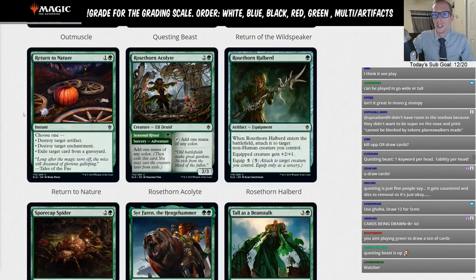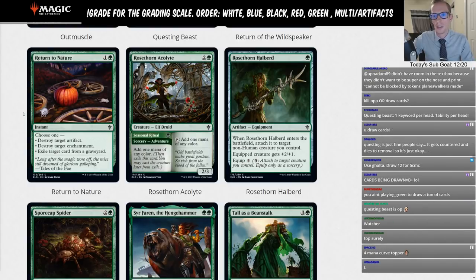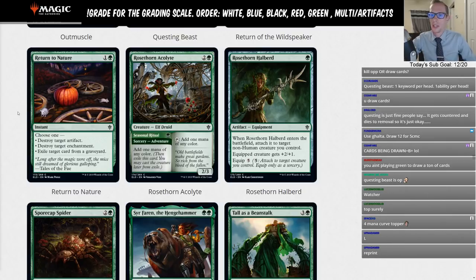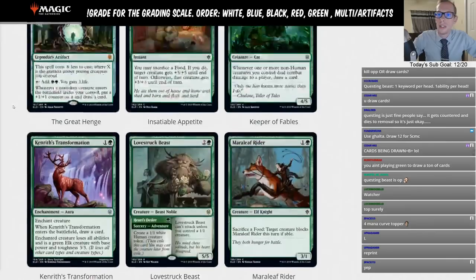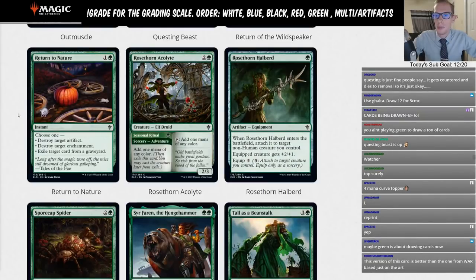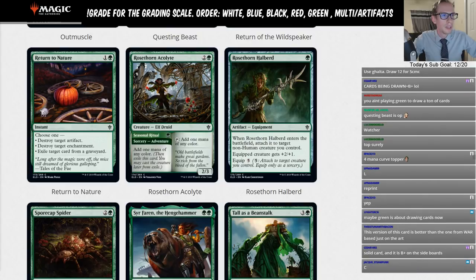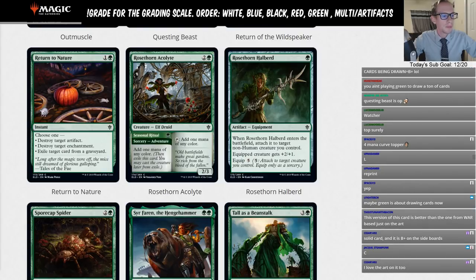Return to Nature is one green instant — a reprint already in Standard. Destroy an artifact or enchantment, or exile a card from a graveyard. Could be a little more useful now with these big legendary artifacts — maybe you need to get rid of a Great Henge. It's a very fringe sideboard card — playable-ish. It was kind of playable before the last couple of sets gave us so many good cards. Maybe a D — like Thought Distortion, it's a fringe sideboard card.